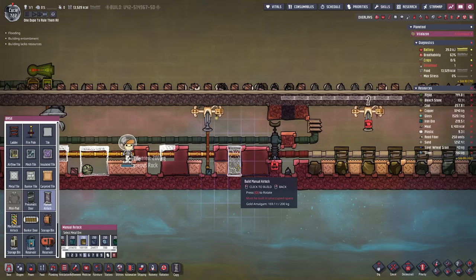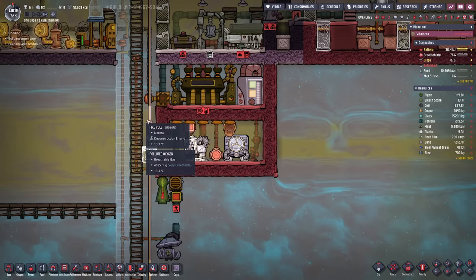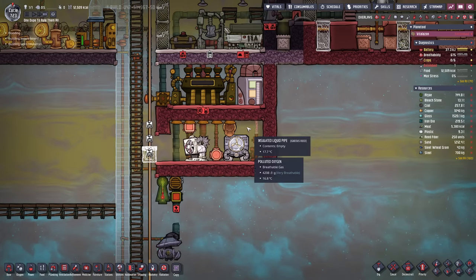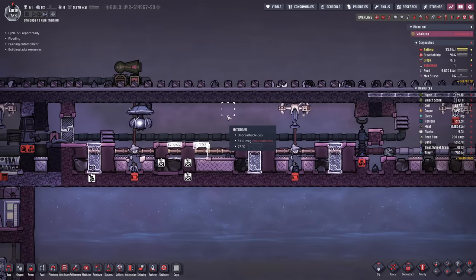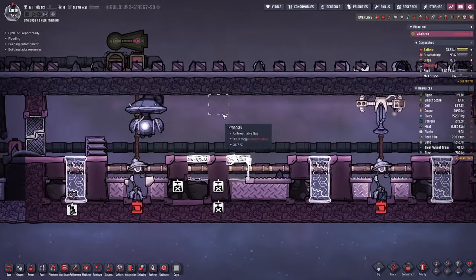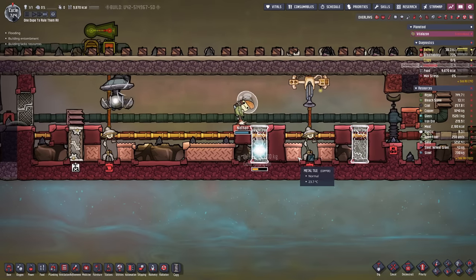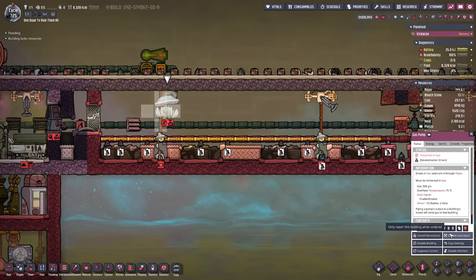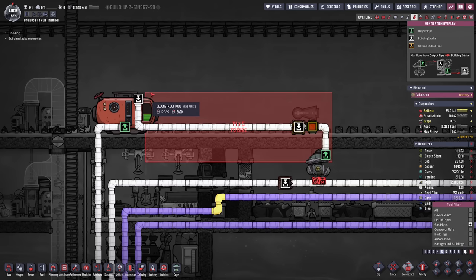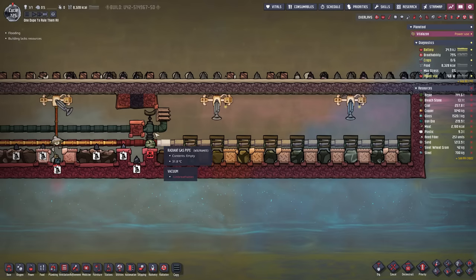Let's worry about that another time. I want to get everything prepared - we need more manual airlocks and start getting those natural tiles in this room as well. I'm also going to make this room a liquid lock so we can get rid of the polluted oxygen and maybe fill it up with some water. One thing Oxygen Not Included should improve is the pumping of gases - it's been at micrograms for at least five cycles now and that becomes annoying. Though I'm actually making good progress here with building the natural tiles, this goes much smoother than previously because I know what I'm doing. Finally it is a vacuum - oh my gosh, I'm so happy!